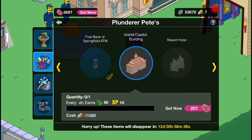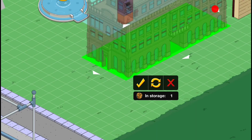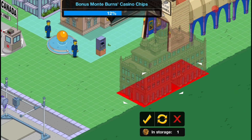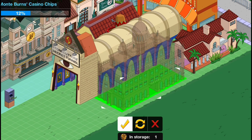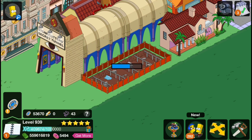So the next one is the Island Capital Building, which looks like a pretty big building. Let's rush it then for 201 donuts — that's a bit pricey. It's a bit weird to have a building in the crafting, but we've got so many buildings in this event already. It's not as big as I thought it would be. I thought it would be a bit fatter. I'll just place it over here with the pile of random buildings that need decorating. It's a four-hour build, so let's just rush that very quickly.